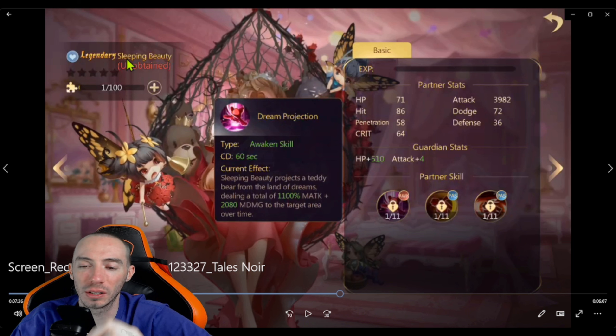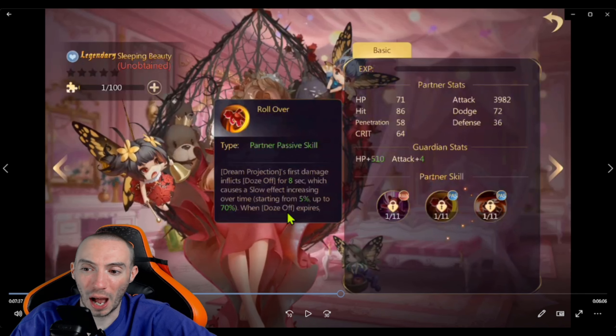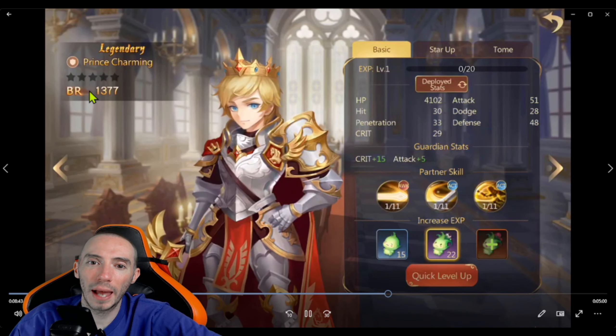Moving on for our A-tier we have Legendary partner Sleeping Beauty — one awakened skill with two passives. Her awakening skill is ridiculously strong: she projects a teddy bear from the Land of Dreams that deals a ton of damage. The first damage inflicts Doze Off for eight seconds, which causes a slowing effect over time starting from 5% all the way up to 70%. This is an insane slow ability, really good for PvP content.